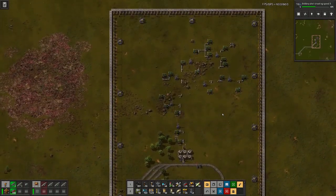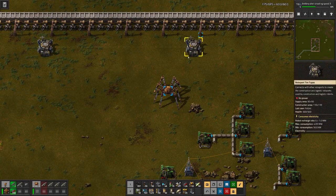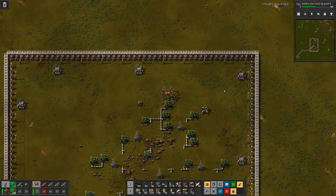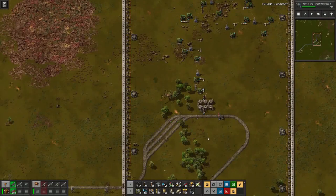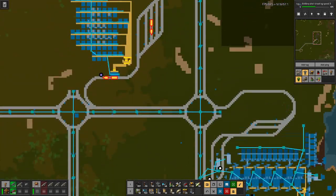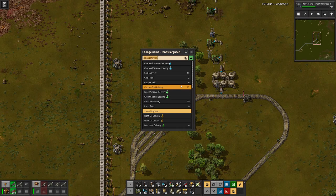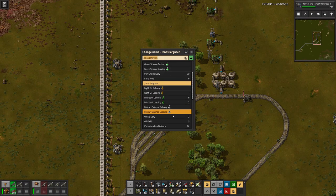We should also add some way to repair damage at the outpost. All we need now is a bit of power, and this station probably wants to be of the right sort — that would be crude oil, or 'oil field.' Yes, oil field.